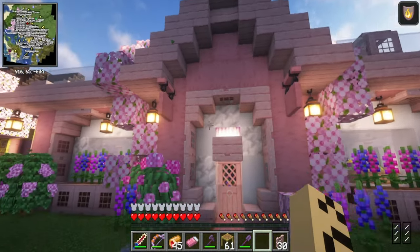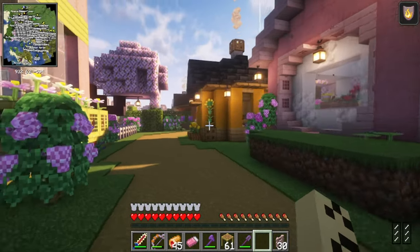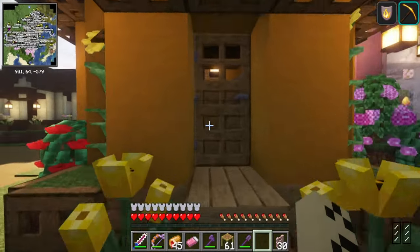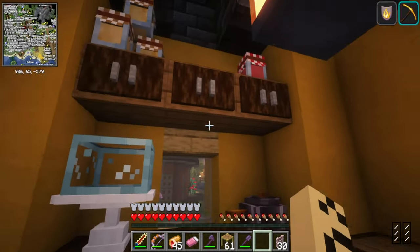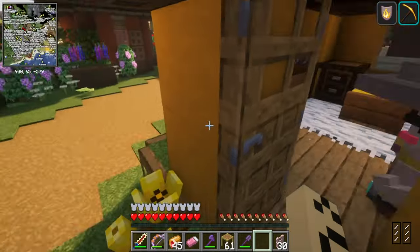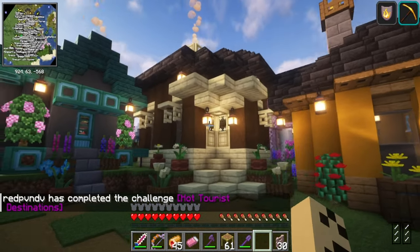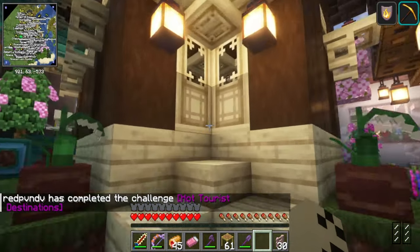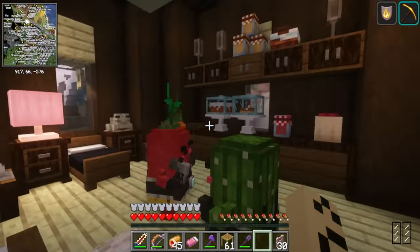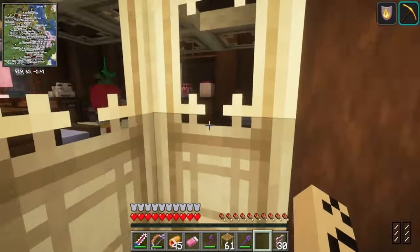We got a slight warning about mistreatment of villagers and a threat to be sued on their behalf. So we started building some little villager houses here and making space for all of them — very humane. We're going to end up doing a whole bunch of these, but this is just the start. These guys seem pretty happy in here. All the stonemasons for all our trading needs, all in one spot.